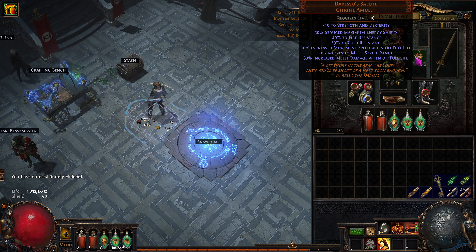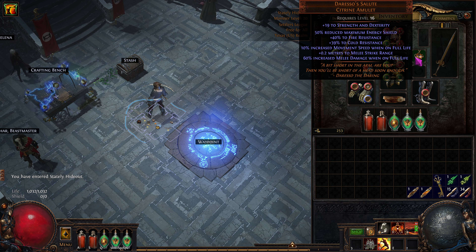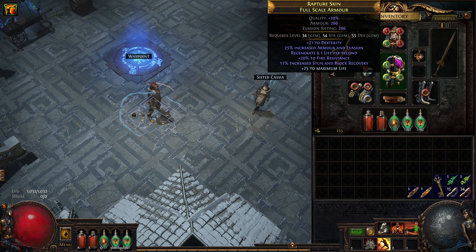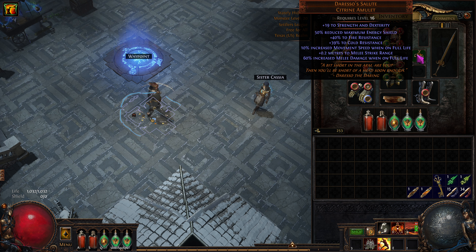I was thinking about replacing this item, but there's not a lot of really great options. I don't mind that we're going to be full life while we're spinning, but sometimes we dip down and then we lose that 60% increase. It's not a more multiplier, but we get other things from it, and I wanted the movement speed too. So I'm happy with that.